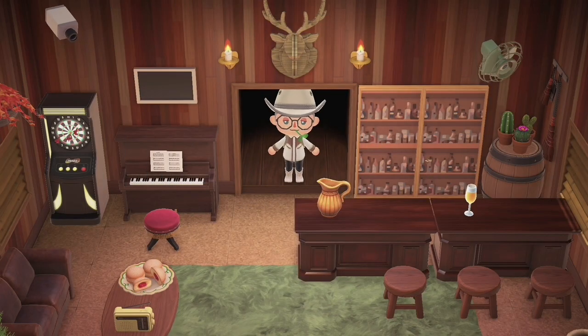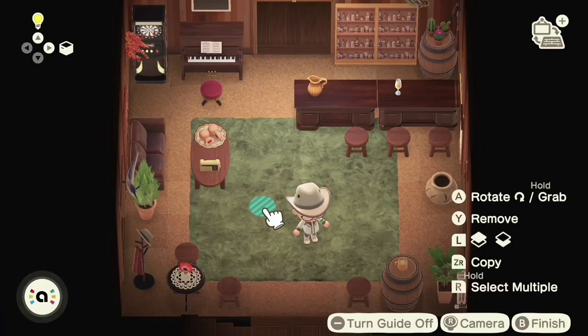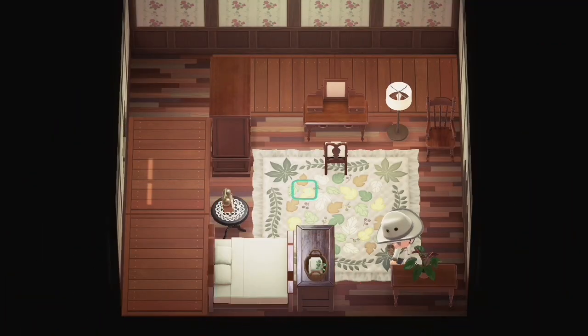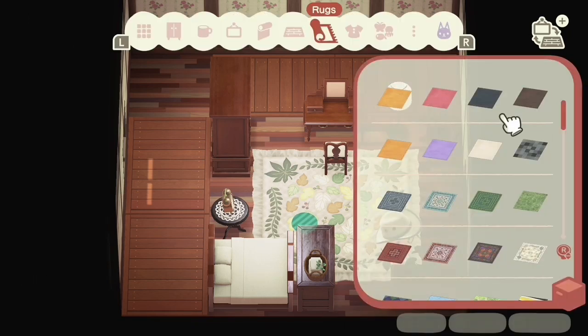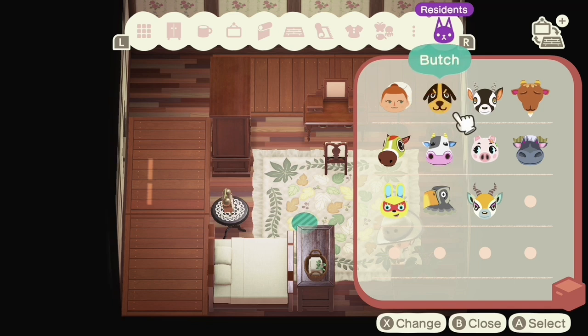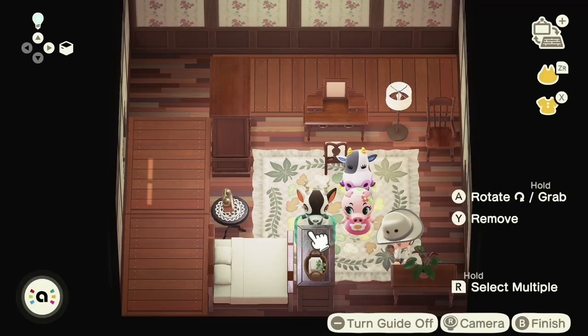Another thing you might want to do — and this is what I did for one room — is just write down a list of what you have in there. I found this to be a little tedious and not super helpful after I did it once, but maybe it works better for you. And if you want to get even crazier, you can actually bring in some of your villagers. If you go into that storage venue again and go all the way to the right past the other category, you'll see a residence option and you can take any of your neighbors and place them in Harv's Island.